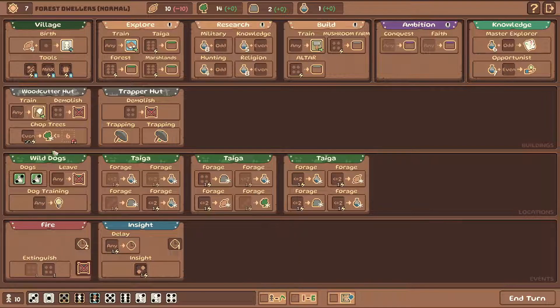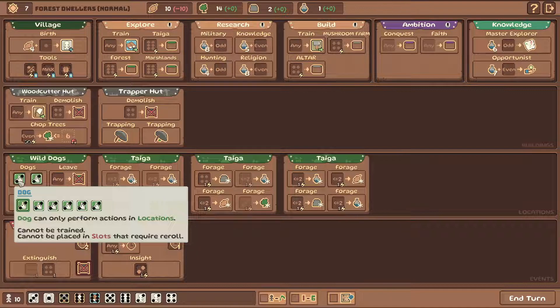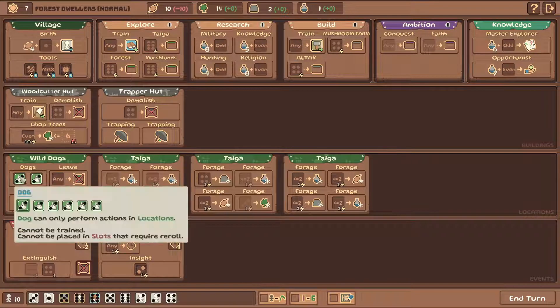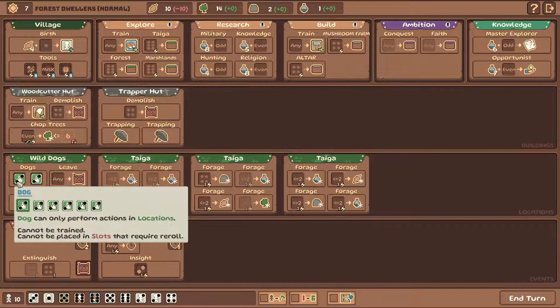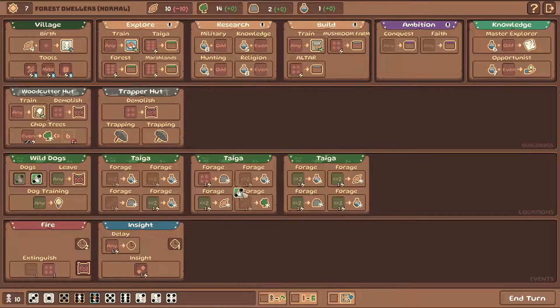Dogs! Okay, this is a new thing we found. We explored the taiga with explorers and we found some wild dogs. Let's see what the dogs are. Dog can only perform actions in locations. Cannot be trained. Cannot be placed in slots that require reroll. Are you kidding me right now? How many times can I use this? This is amazing. Dog kennel - dog training enables the construction of a kennel. Breed increases the number of dogs available by one. We just got two dogs here and we can send them right away to collect some science and food and whatever we need.